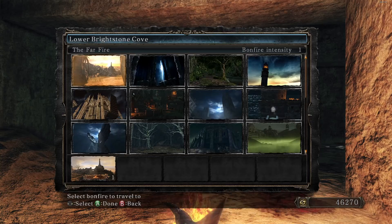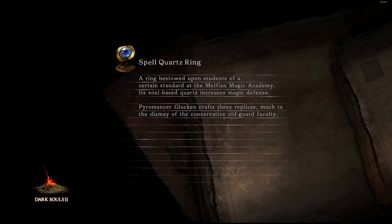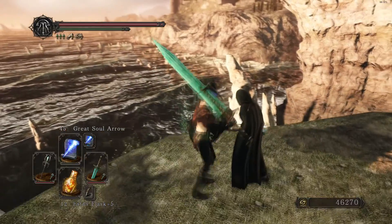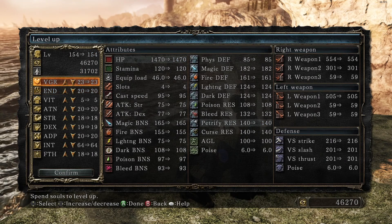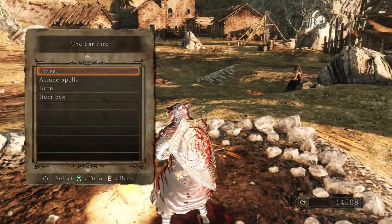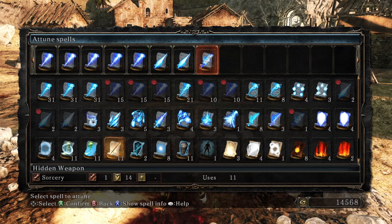I still need to go get the DLC spells before I can get the achievement. I guess I'll upgrade more HP — HP is really important, I'd have expected that HP is important to survive things. I do think I want to equip something else other than this though. Soul Geyser doesn't sound like a bad idea. I've only just noticed how many times I could have made use of Fall Control — oh well.